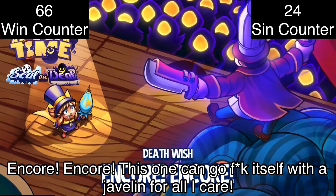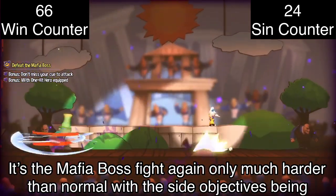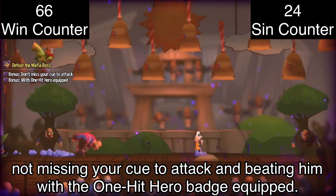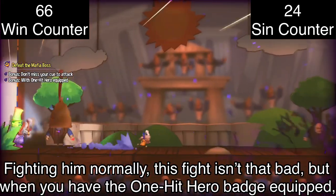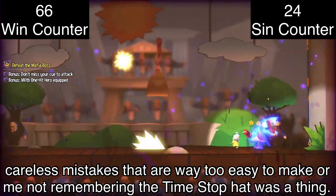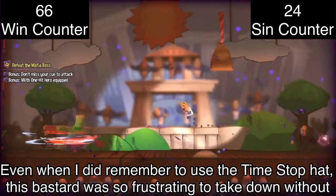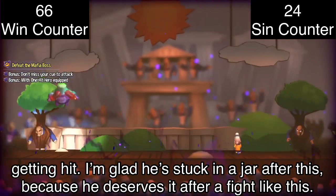Encore, Encore — this one can go screw itself with a javelin for all I care. It's the Mafia boss fight again, only much harder, with side objectives of not missing your cue to attack and beating him with the one-hit hero badge equipped. Fighting him normally this fight isn't that bad, but with the one-hit hero badge equipped it is a NIGHTMARE. I died an embarrassing amount of times — a lot due to careless mistakes or forgetting the time stop hat was a thing. Even when I remembered, this boss was so frustrating to take down without getting hit. I'm glad he ended up in a jar after this, because he deserves it.